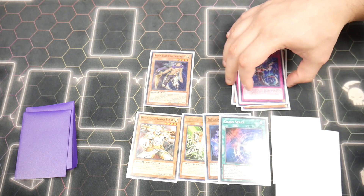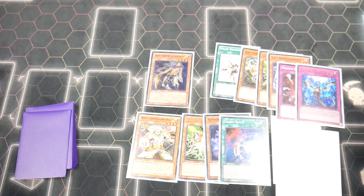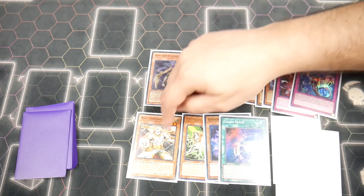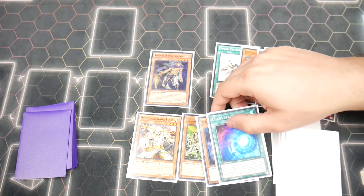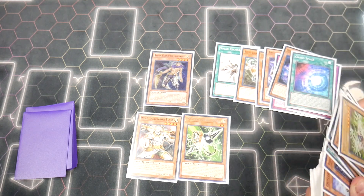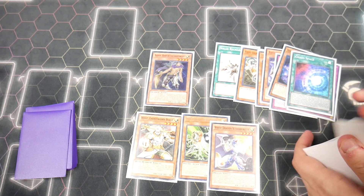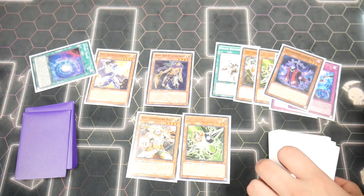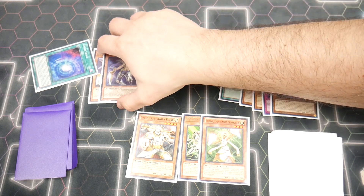That doesn't really help our decision-making process at all. If we go Chaos Creator, yes, it's live, but we're not doing anything with it — and that's a card we really want to save for a turn where we can try to kill people. Same with Judgment Dragon: it won't do anything for us right now, we only have three names accessible. I think the best play, specifically because we have the Sword in the Graveyard, is to use Chaos Space and search White Dragon Wyvern Buster.